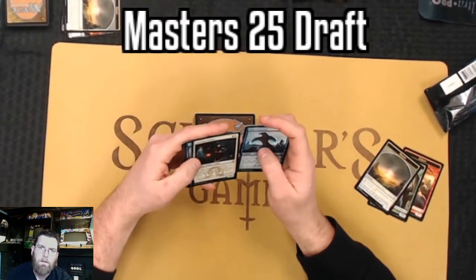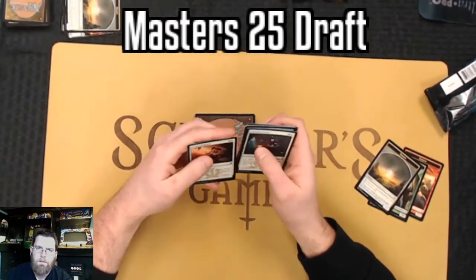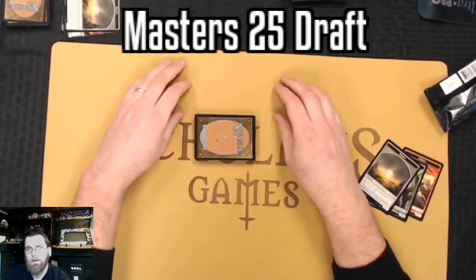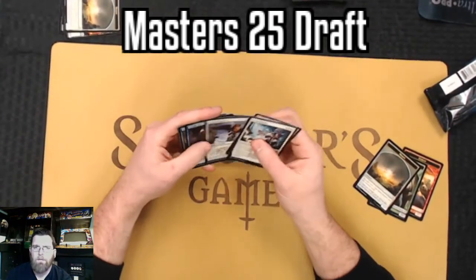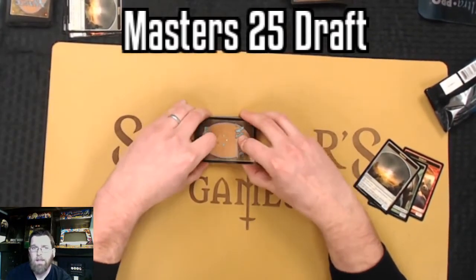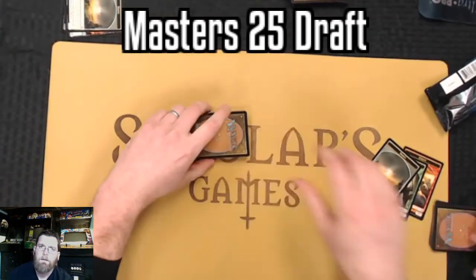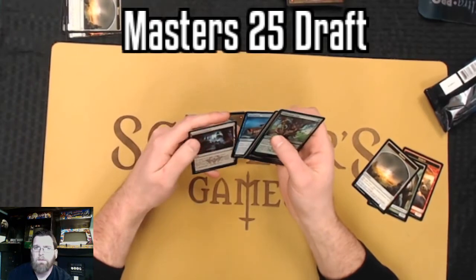Another Presence of Gond as an option. This Order of Heliod is a very solid card here. One of the few times I'm pretty comfortable taking a Fiend Hunter late - that's an excellent addition, that's really what the deck wants. This deck would love to have a couple of Swords to Plowshares or similar effects - the ability to get those creatures out of there.